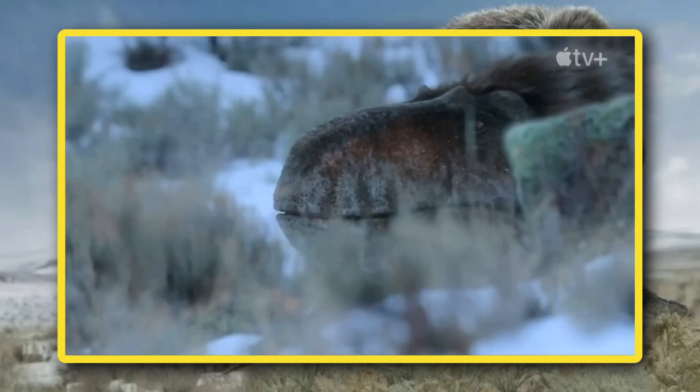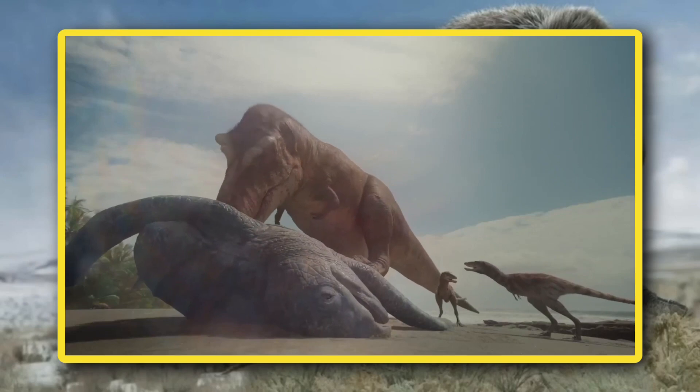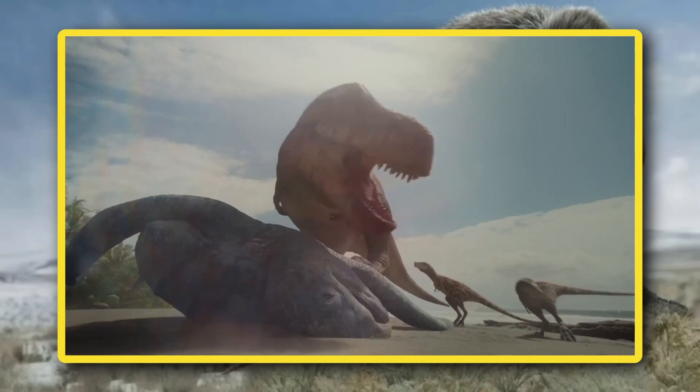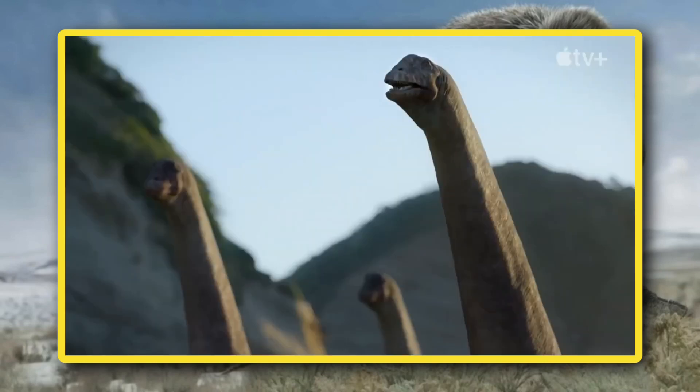The very next shot shows a Nanooksaurus laying low, as if ambushing its prey. From the teaser trailer, we can infer that this shot takes place before the Tyrannosaur lunges for the Ornithomimus herd. Seeing as how the poster for this season is a Nanooksaurus and its baby, I think this individual is hunting for its young. In the previous season, we saw the Tyrannosaurus make its chicks learn to hunt for themselves, so perhaps we'll see how Nanooksaurus takes care of their young at earlier stages of growth.